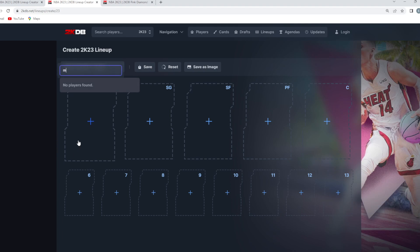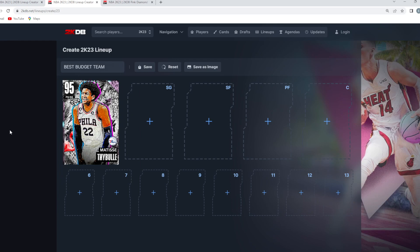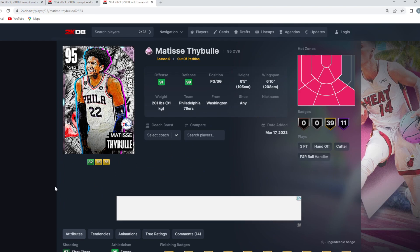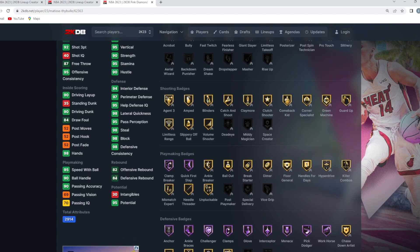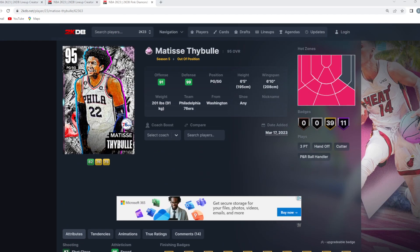At the starting point guard position is going to be one of the better, if not the best, budget point guards in the game for under 10,000 MT — that's going to be the pink diamond Matisse Thybulle. He's six foot five with a six foot ten wingspan, giving you lockdown defense: 98 block, 98 steal, 97 perimeter with a 94 interior defense. I feel like he is honestly one of the more underrated point guards in the game. He's not on the same level as a Scotty Barnes or Jimmy Butler, but for only 10,000 MT he is the best budget point guard.